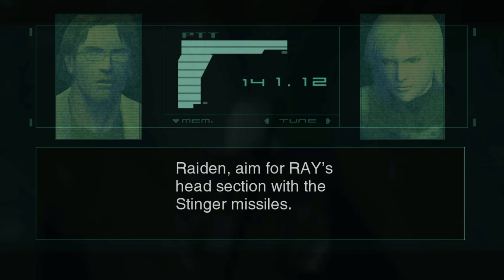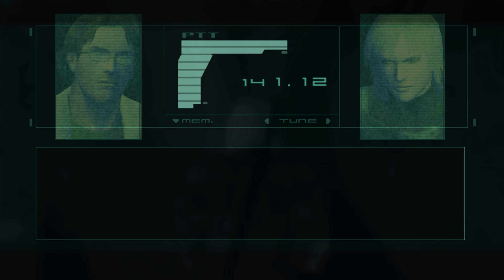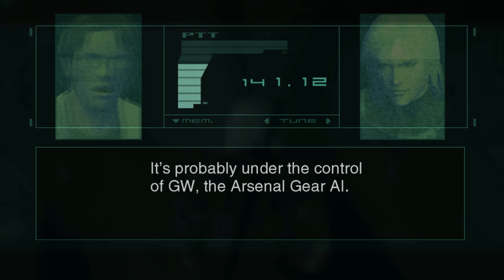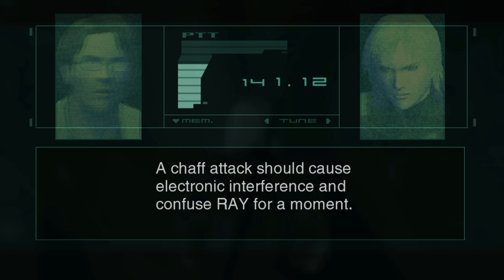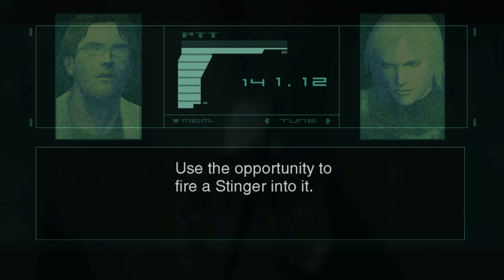Riding — aim for Ray's head section with the stinger missiles. The mass-production Metal Gear is unmanned. It's probably under control of GW, the Arsenal Gear AI. A chaff attack should cause electronic interference and confuse Ray for a moment. Use the opportunity to fire a stinger missile.